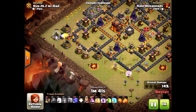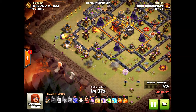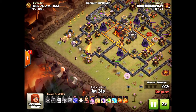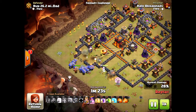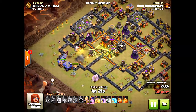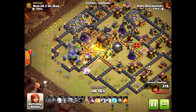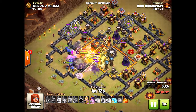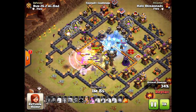I'm dropping the golem to create the funnel, trying to get the bowlers in. I lose those wall breakers again, but I finally break them in. Here comes the main bulk of the attack. I put the jump spell on the first inferno tower — I should not have done that. I should have put it on the second inferno tower, and I was early on the freeze spell.